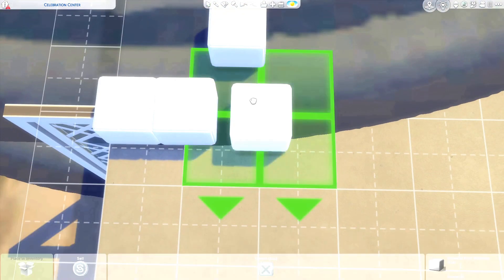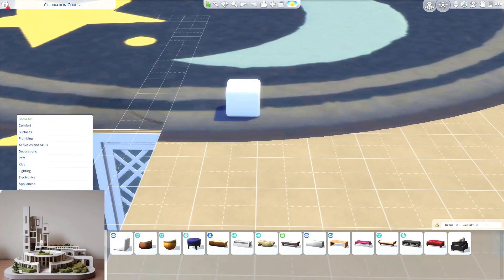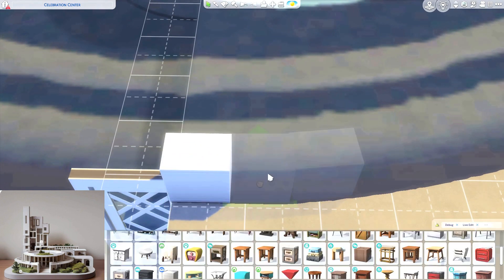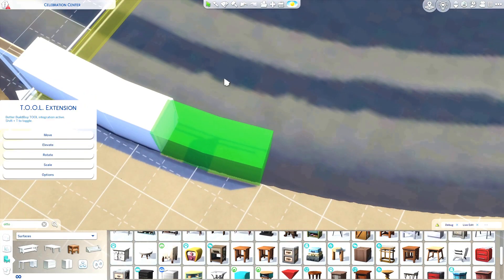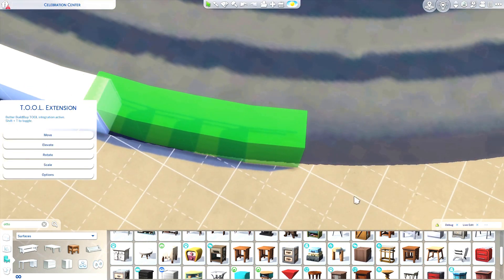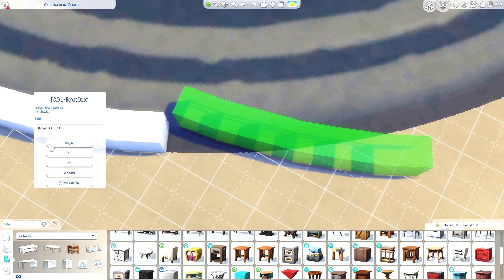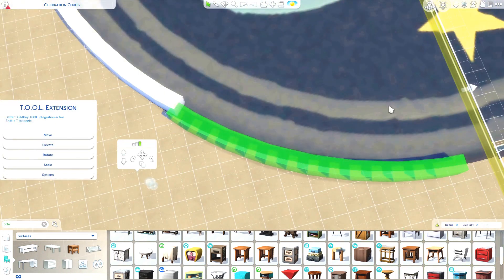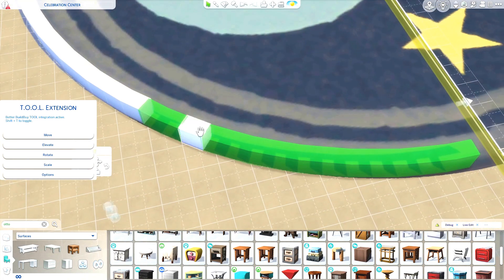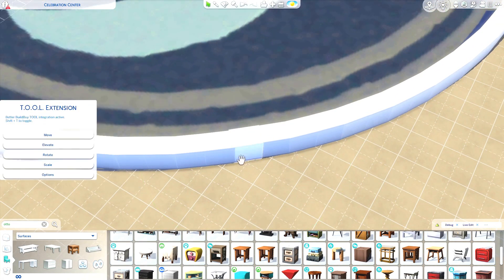Let me go ahead and put the picture that inspired this build up on the screen so you guys can see what I was going for. I found this on Pinterest, which is where I get most of my inspiration. The description for this pin said it was an architectural model generated by AI, which I think is crazy.